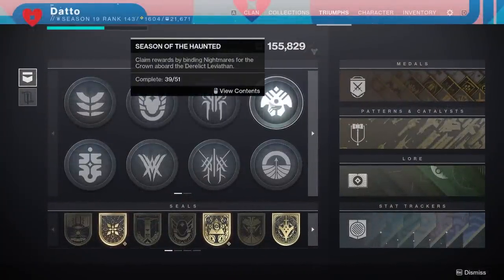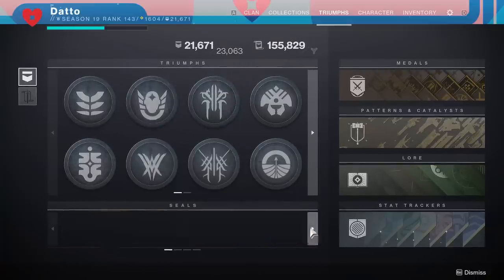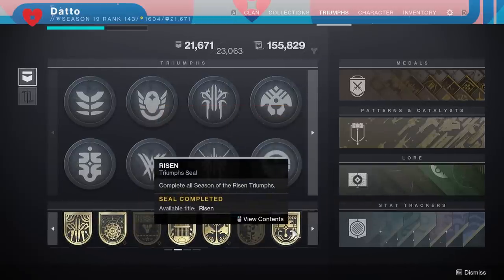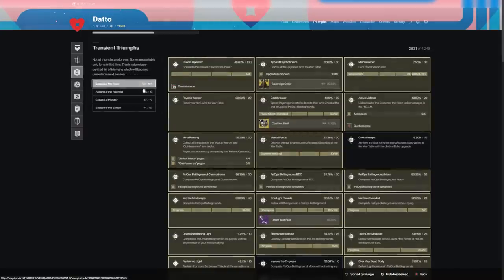Season 16 through 19 triumphs and titles will be going away when Lightfall launches. Those titles will be inaccessible as far as we know, so if you don't have those titles and you want them, I would start getting that rolling. According to Bray.tech, there are 299 triumphs in all 4 seasons combined, and you can hit a button there to look at all expiring triumphs.